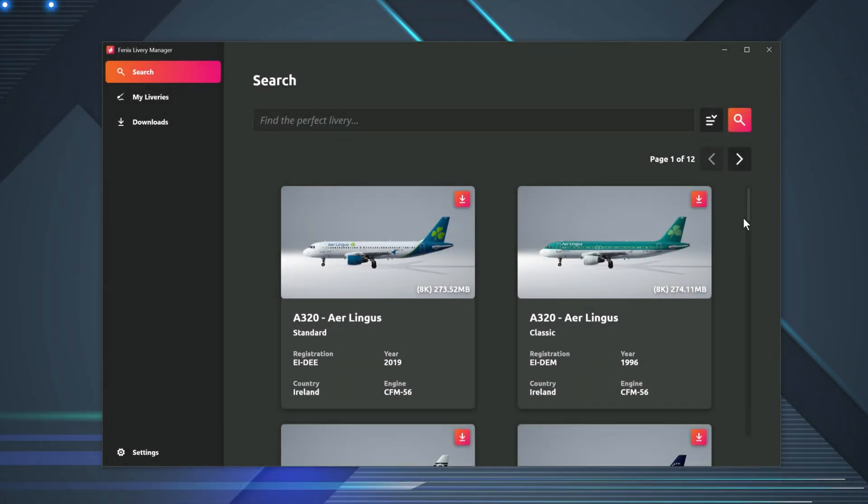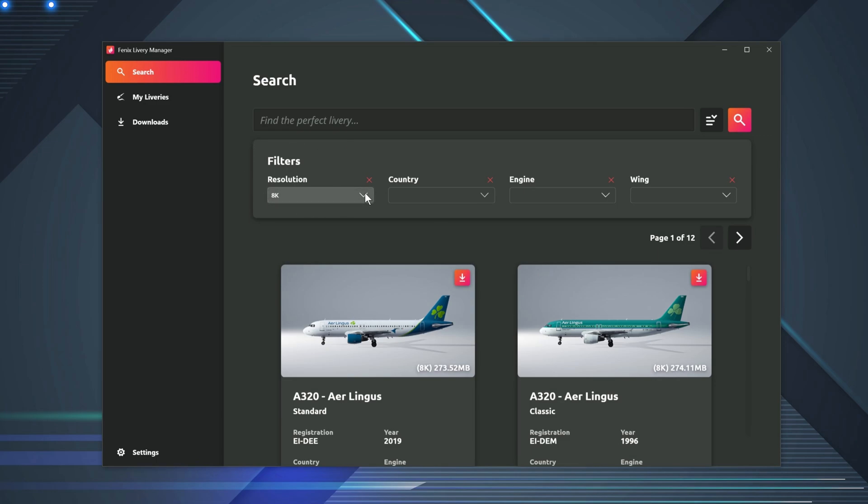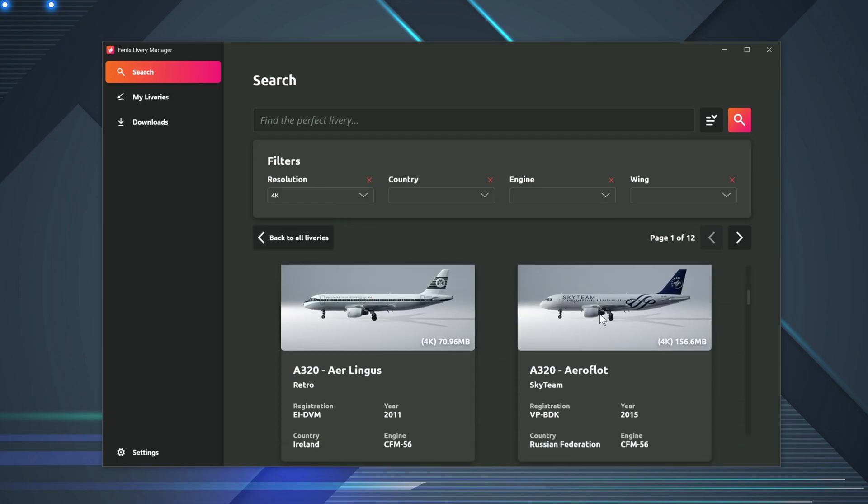Phoenix have supplied a wide and varied selection of liveries for the Airbus, and I'm sure by now you've downloaded some of your favourites. But have you noticed something? They're all, by default, 8K textures. By 8K, I mean they're very high resolution, and depending on what sort of monitor you've got — and also applicable to VR users — are you really getting any benefit from such a high resolution? The higher the resolution, the harder the computer's got to work. If you click on the filter next to the search bar, you can search for liveries by a number of parameters, and one of the parameters is texture resolution. Change it to 4K. Chances are you won't even notice the difference.